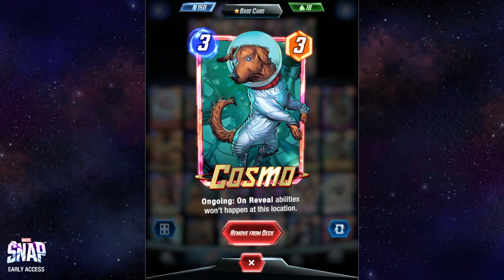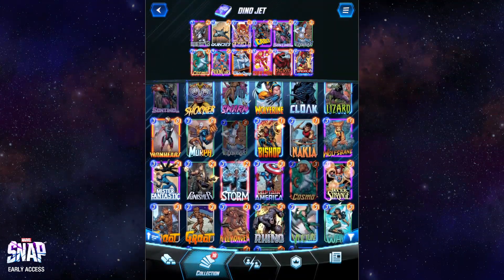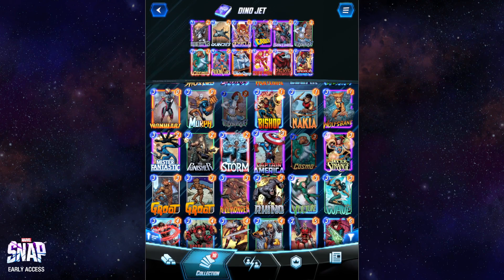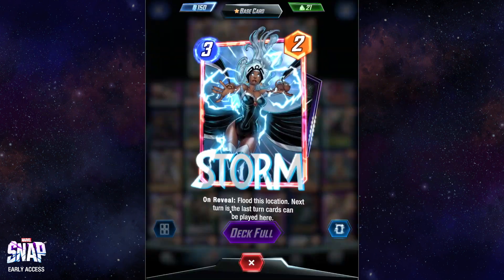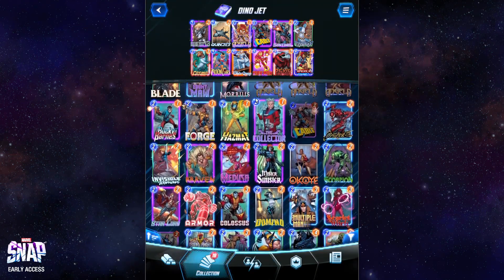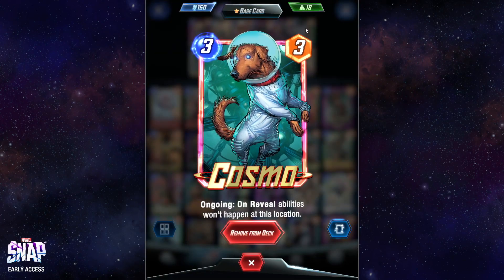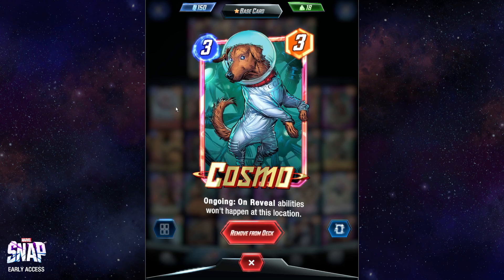Next up we got Cosmo. Cosmo is here for our tech slot — you can remove him for something else, like Electra, maybe an Enchantress, a Shang-Chi or something. I just like Cosmo in Devil Dino decks because he works really well defensively, trying to stop Shang-Chi and Enchantresses to protect our Devil Dinos since he is our main win con. I highly recommend Cosmo, but you can definitely take him out if you want. A Pool 3 card I've been considering is Quake, to shift up locations and play around Storm. You could also consider playing Storm yourself. I would personally put in Scarlet Witch first, but you could consider playing Storm over Cosmo.